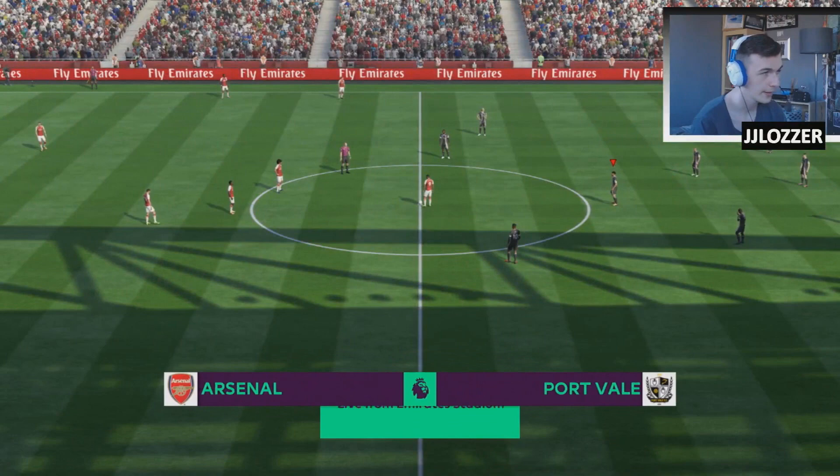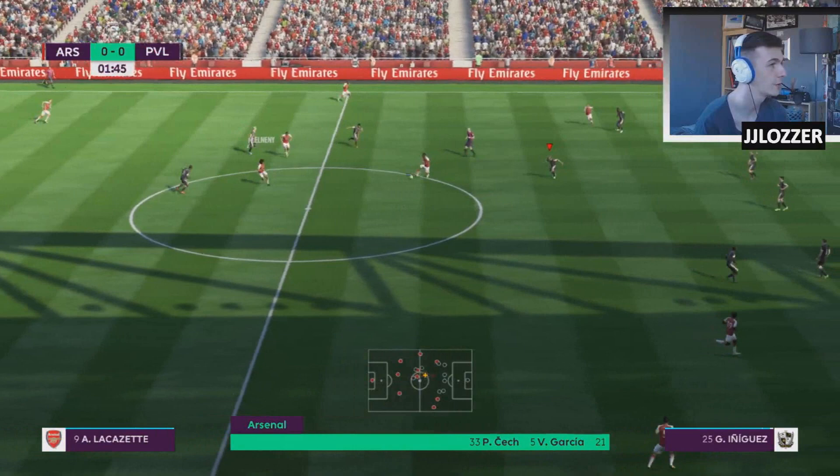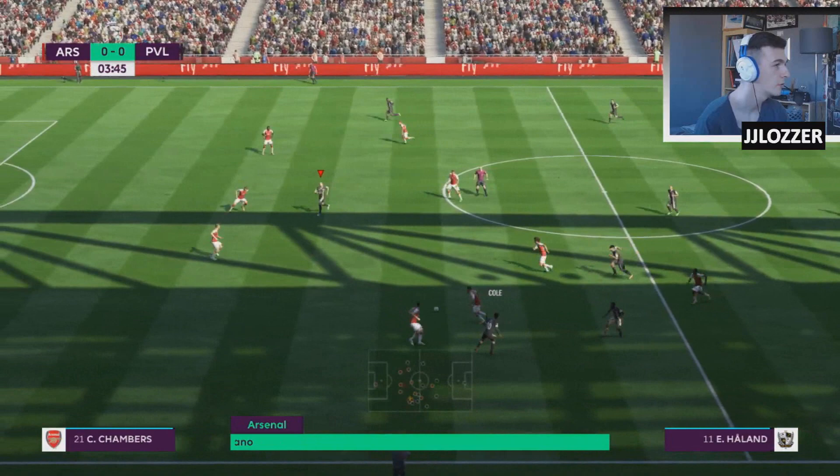Arsenal away from home - let's do this. Got a little bit of a different team: Haaland's playing up front instead of Joel Linton. I wanted to try out Haaland and Cole in the Premier League, the dream team of those two up front. I've also got Dakovic on for Kayra as well, just a little bit of a switch up, nothing too dramatic, just testing things out.